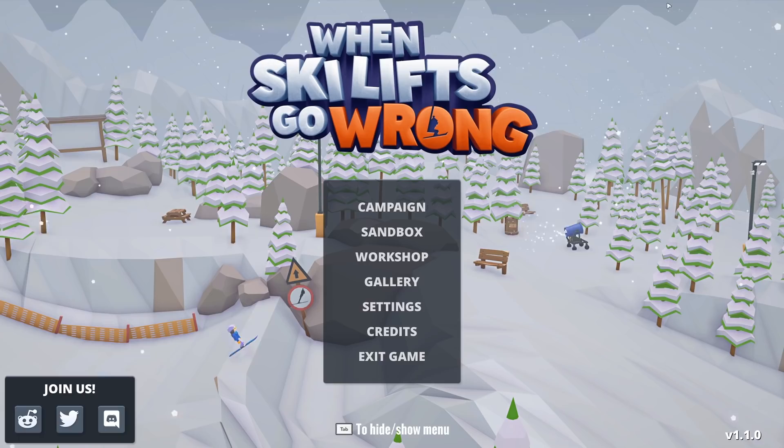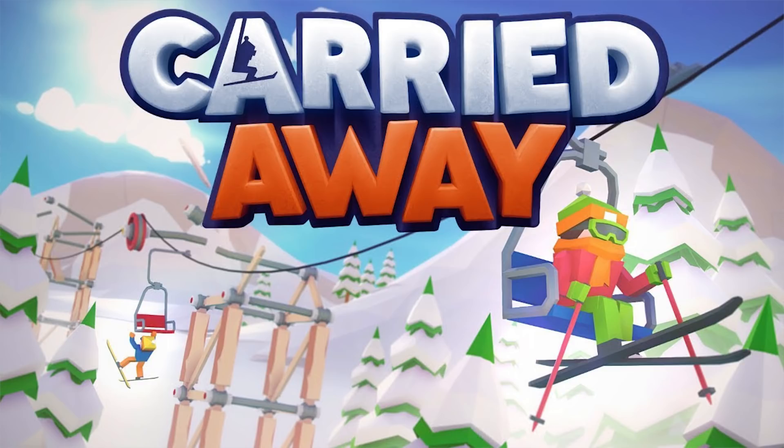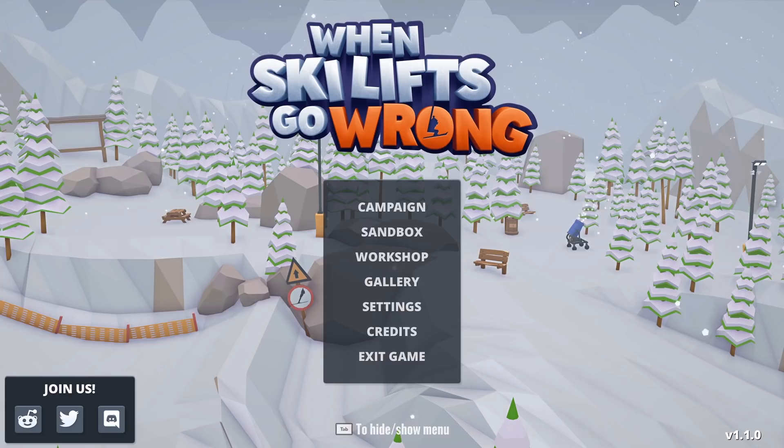So I bought this game like three years ago and it had a different name. It was called Carried Away. I was looking through my Steam library and I was like, what the hell is this - When Ski Lifts Go Wrong? But yeah, they've changed the name. A bit random. I think I prefer Carried Away to be honest. But anyway, cool game. It kind of combines Poly Bridge with skiing.